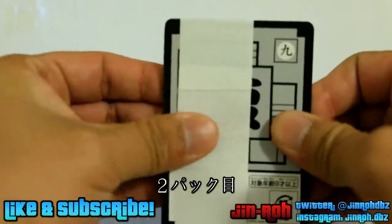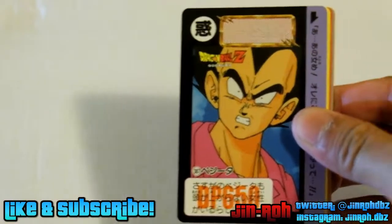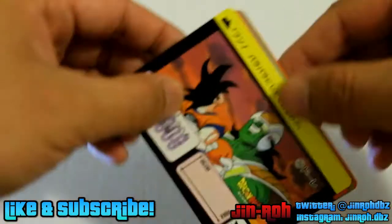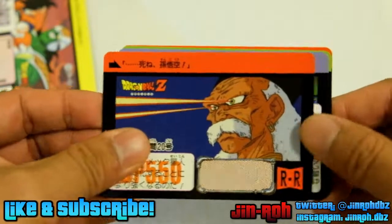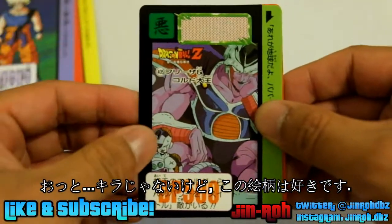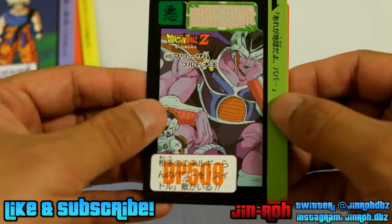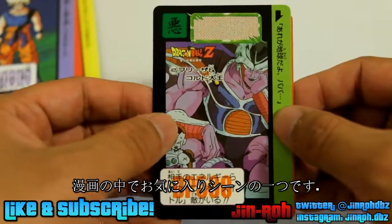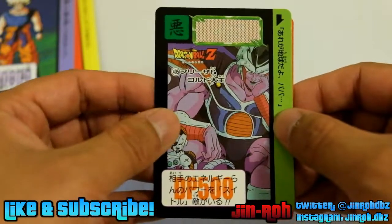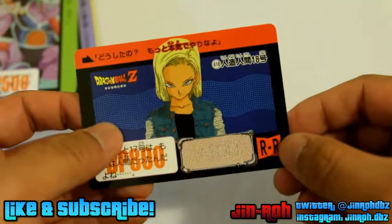Pack number two. We got Vegeta, Dr. Garo, Super Saiyan Goku — that was actually pretty nice, even though it's not a Prism card. I wish it kind of was; it looks pretty nice actually. It was Mega Frieza and King Cold. It would have been really nice if this one was a Prism card, but I actually like this particular strip from the comic — it's got some really nice artwork to it. Pretty nice card. And we got Android 18.